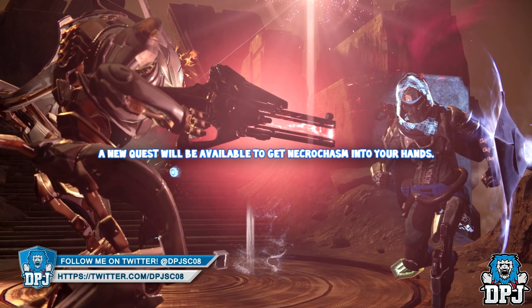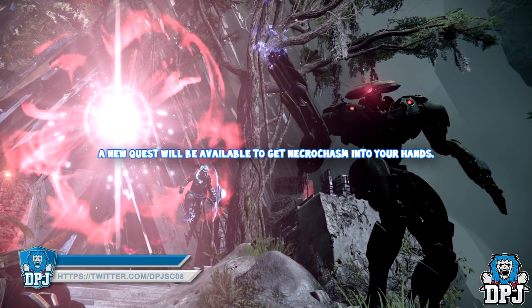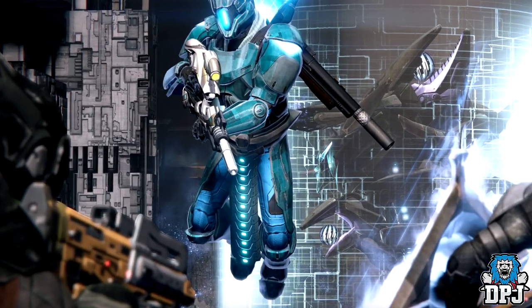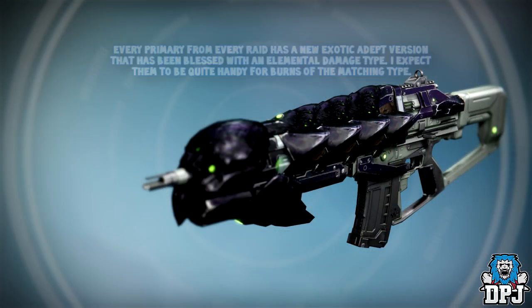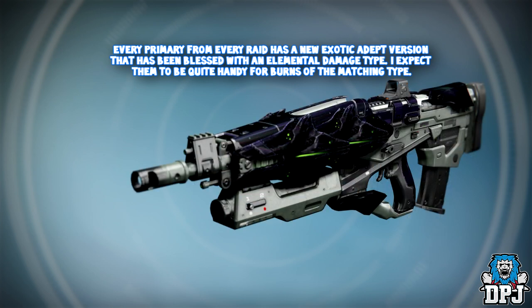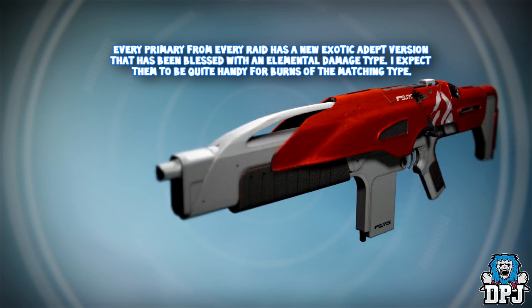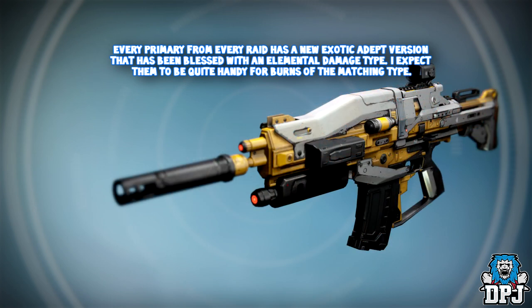A new quest will be available to get the Necrochasm. Specific details on this quest have not been stated, but I'm guessing it will drop once you defeat Crota — likely part of his loot table and not a guaranteed drop. Every primary weapon from every raid has a new exotic adept version with an elemental burn. This includes weapons not previously spoken about, like the Prairie Death's Timepiece and the Waterglass Pulse Rifle.